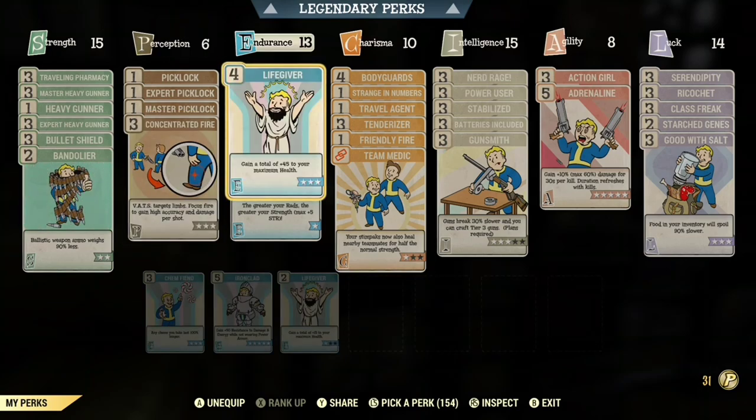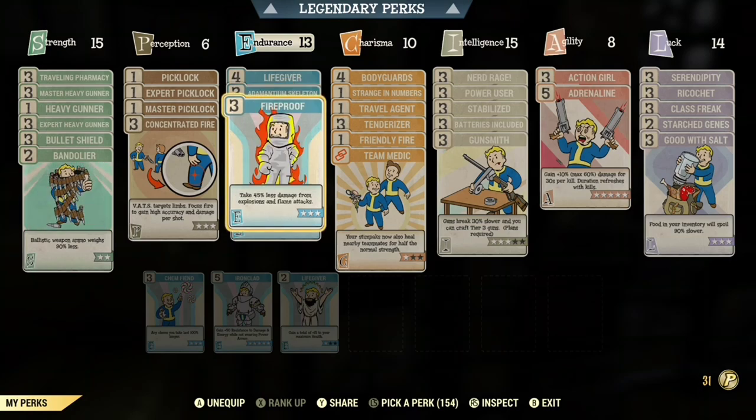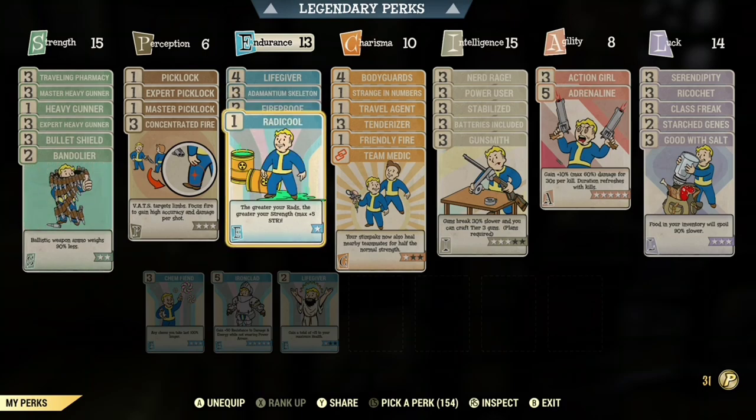In Endurance, it's going to be Life Giver — you want to max that out. You also want Ironclad so you don't take that much damage, Fire Proof so you take less explosive and fire damage, and Radicool so you get more Strength.